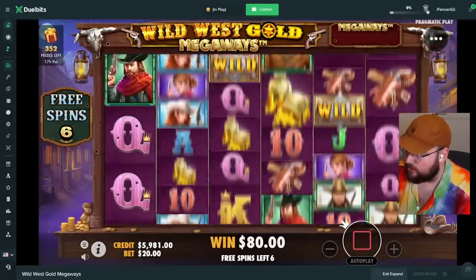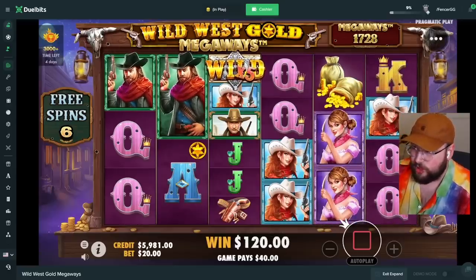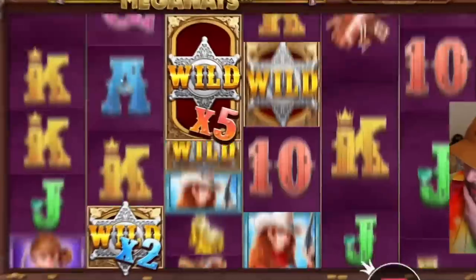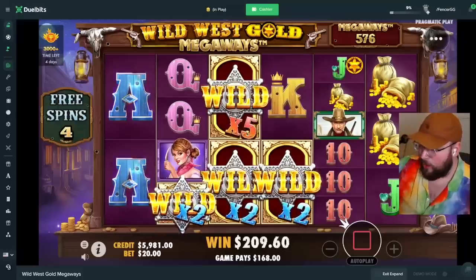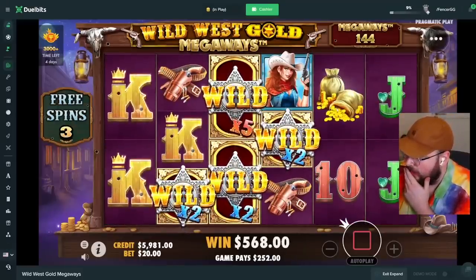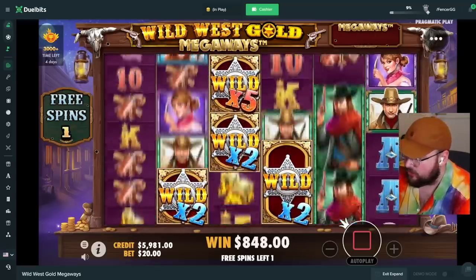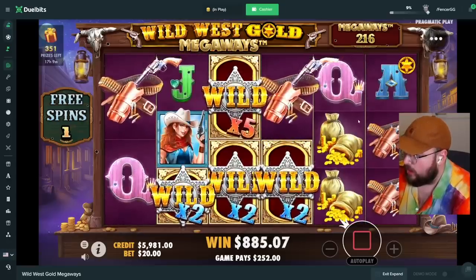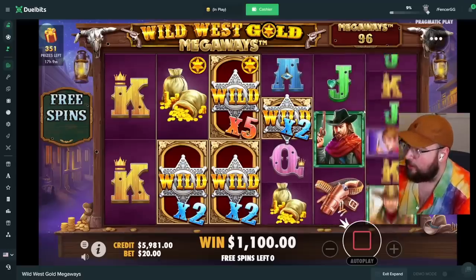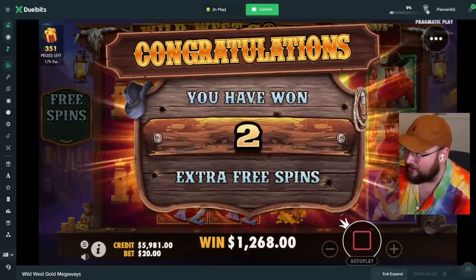Seven free spins — we need wilds or re-triggers right off the bat. 5x right off the bat — give me a re-trigger. 5x is as high as it gets. We got a wild — beautiful! Four spins left, oh my god, imagine another wild. So much potential here. It's gonna flop unless I get a re-trigger — re-trigger please... we got it! I didn't even see it!